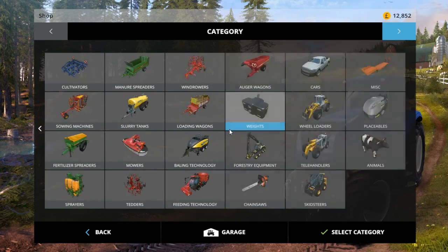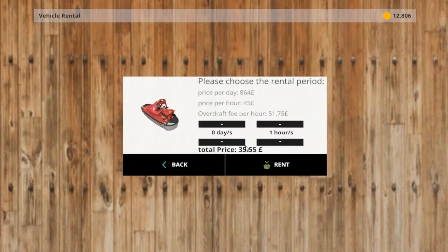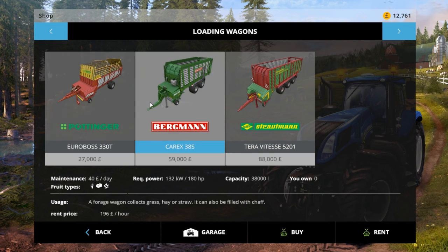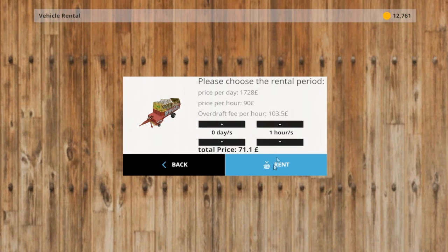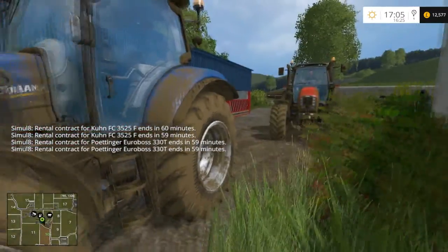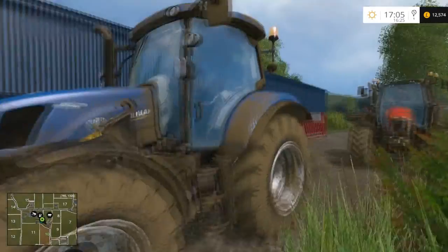I don't have any mower mods, unfortunately, for the front, so we're just going to take the vanilla ones and we'll rent two of these. Now we'll go to loading wagon — we'll probably be safer because of the small roads to have the Euro boss, so we're going to get the Euro boss. I'm going to drive over to the store and cut this because as of late, the videos have taken a while to even get some sort of action going, even about five minutes before we actually start doing anything. So I'm going to drive over there and then we'll jump back.